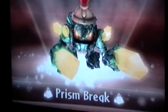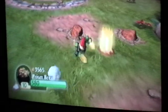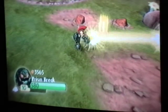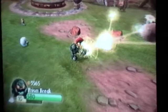And then there's Prism Break. He's pretty good. He's fully upgraded. I chose the Yellow Mass, and he shoots three beams out of his prism.